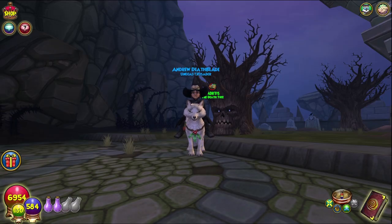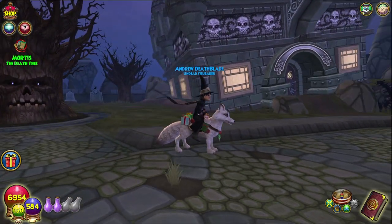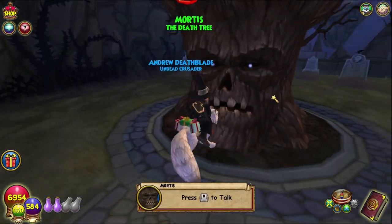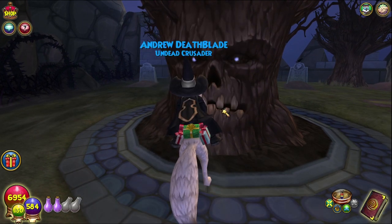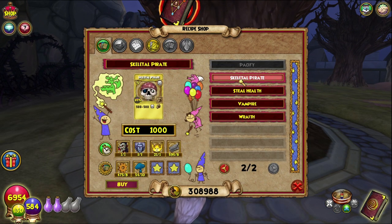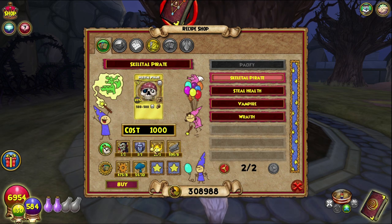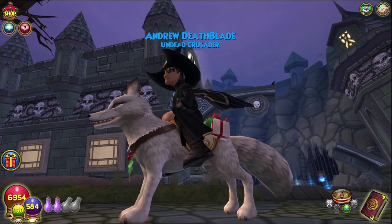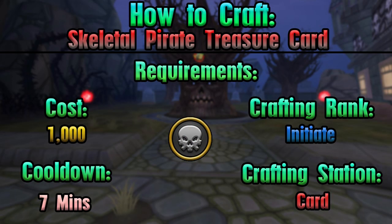Hello and welcome back to the Craft Box. My name is Brent and today we are looking at the crafting recipe for Skeletal Pirate, which as always is a death school only recipe. We've only got one, two, three, four left, which is great. But yeah, Mortis obviously, death school only — on screen is everything else you will need in order to craft this bad boy up.